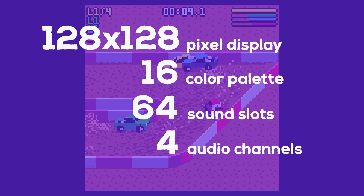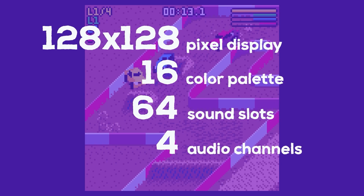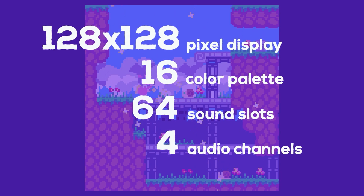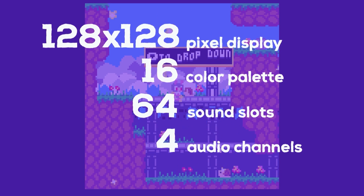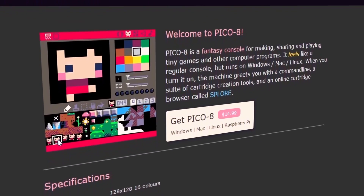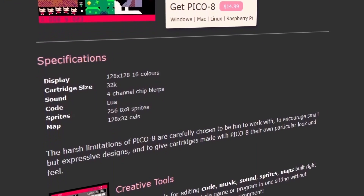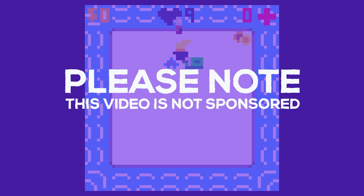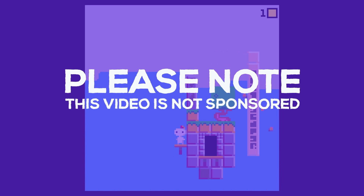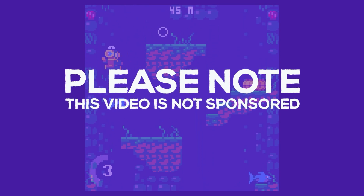Aside from all these nostalgic limitations, what makes Pico-8 stand out from a typical retro game console? Well, imagine turning on your console and having it greet you with a fully-fledged Lua-based game development suite. And this is just the tip of the iceberg. Please note, this isn't a sponsored video — we're just enamored with the Pico-8 console and community, and we wanted to share why.